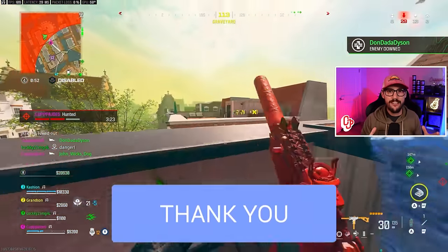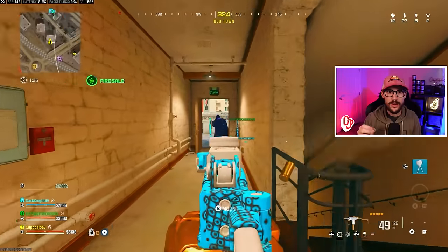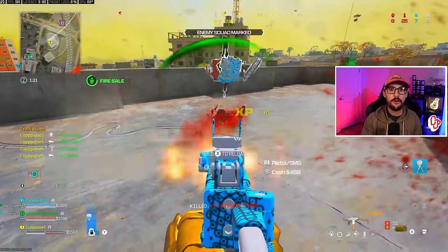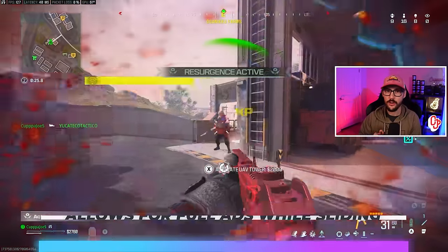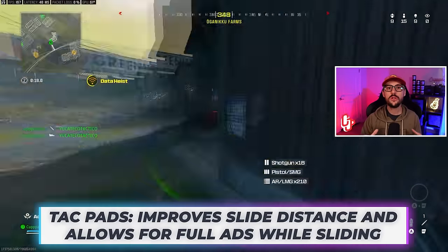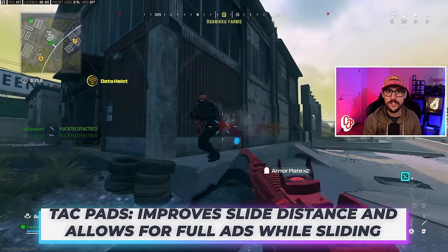Starting off, let's go over the five perks that you get every single game you drop in. You don't even need to get a loadout to get these. When you jump from the plane, you will have these five perks. The first is going to be tack pads, which simply increases your slide speed and also allows you to full ADS while sliding.